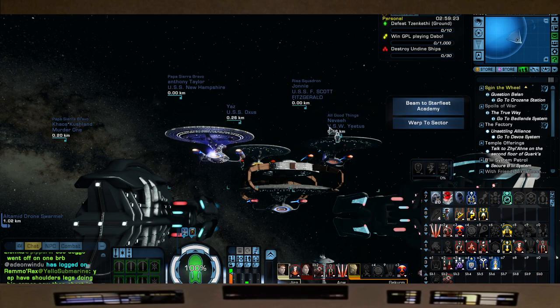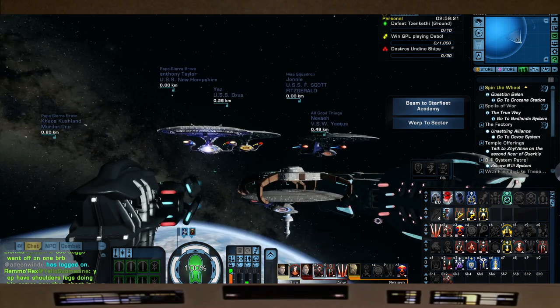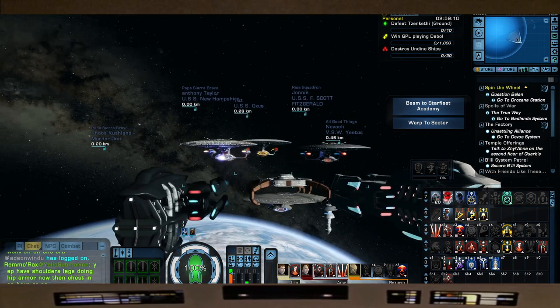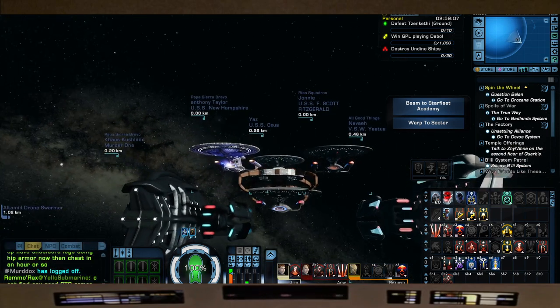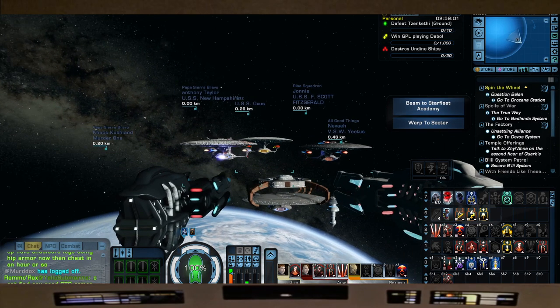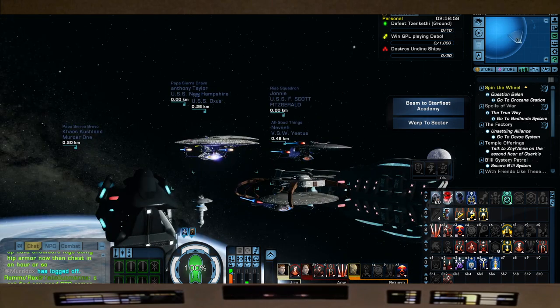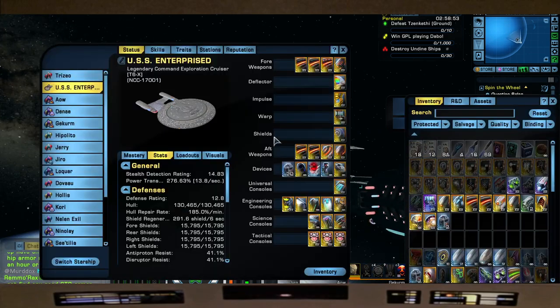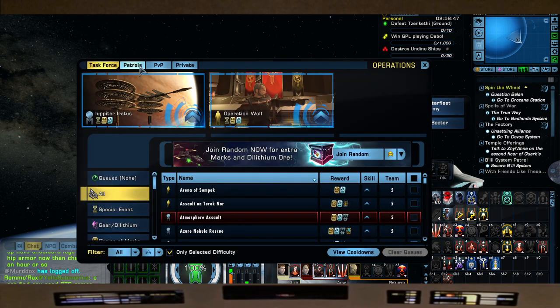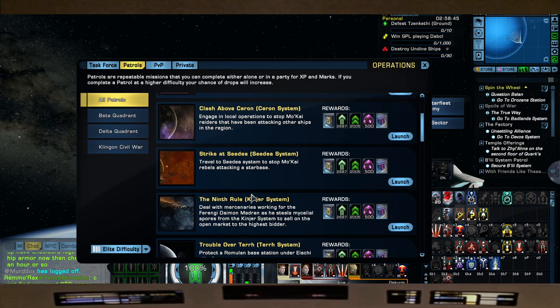We're going to use the saucer sep because this is just for fun — these are the type of builds I love doing. Before we head into Elite Argala, shout out to my fellow captains: Chaos, Krish, Flynn, Anthony Taylor, Yaz, Johnny, and Nevae — shout out to you all. We're going to take this into Elite Argala and see how she does, hopefully without hitting myself with my own gravimetric torpedo.